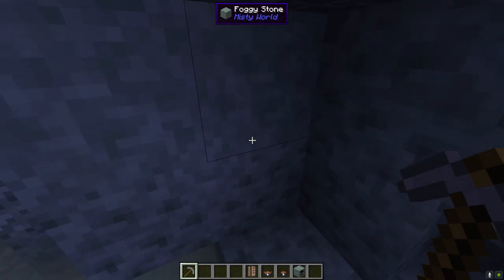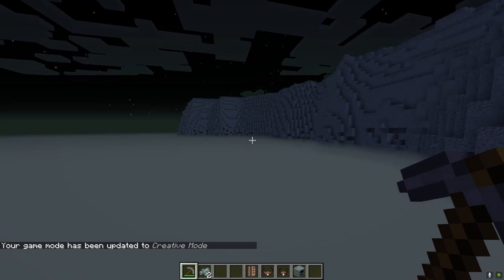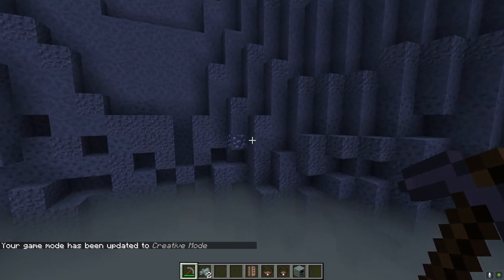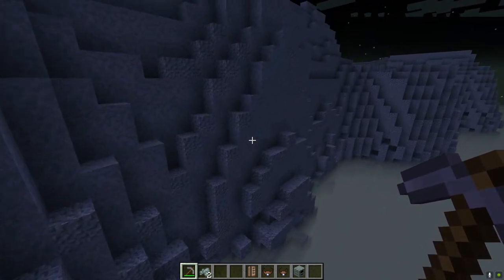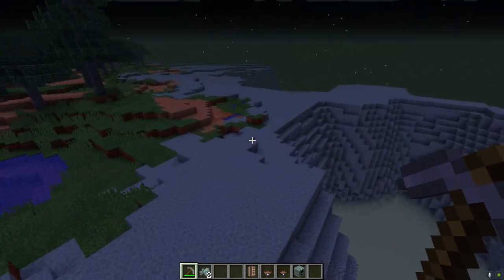Once you start seeing this porous foggy stone exposed you can break it with your pick. You can see right over there there are a couple veins of neobium. Mine this stuff and as soon as you get at least three pieces, head back up.